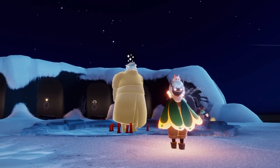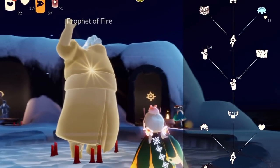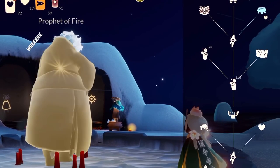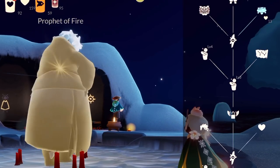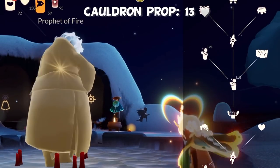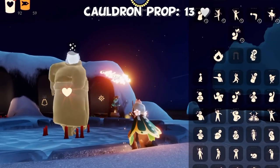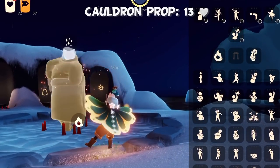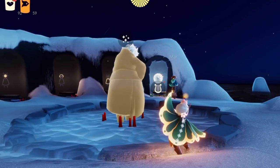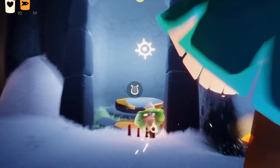Hey everybody, I'm Nasty Mold and the Prophet of Fire is here as a traveling spirit. I already have a full traveling spirit guide on them which I'll put in the description. We are going to be checking out the prop they bring, which you can buy for 13 hearts. This is something you can find in the prophecy cave as well as some places in the forest.